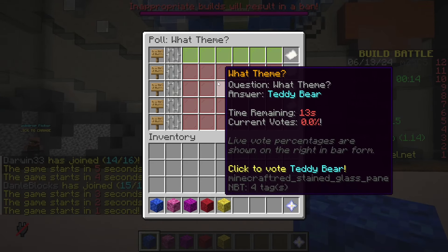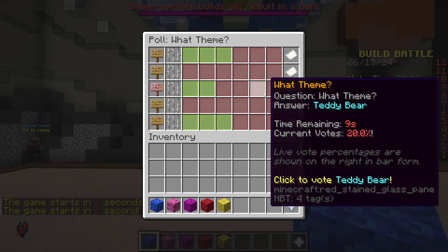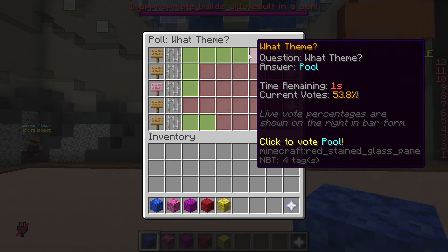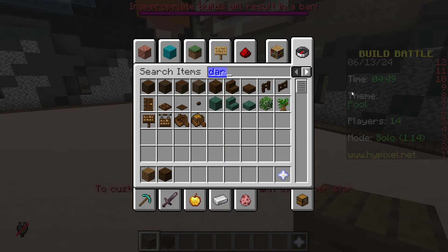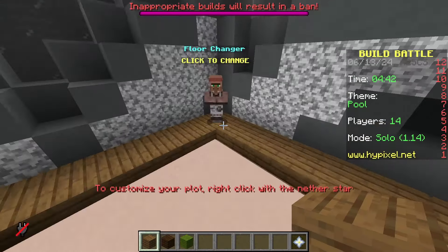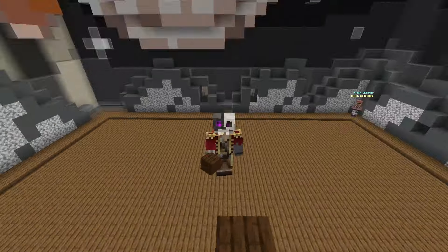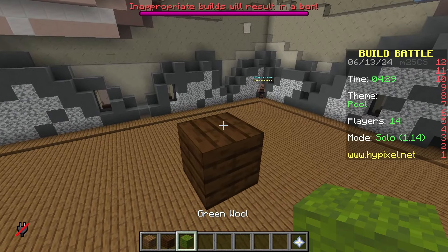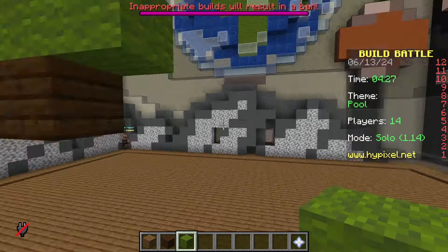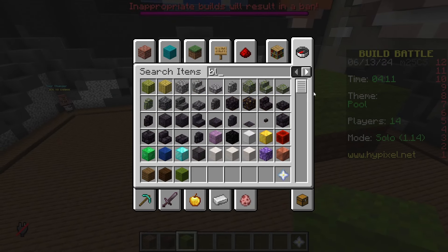Third round: trampoline, orange, teddy bear, dollhouse or pool. I am going to vote for teddy bear - it is absolutely not gonna win though. It is pool. Okay, you know what? I've got an idea. We're gonna go different from everyone else. Whilst everybody is probably building a swimming pool, we're not gonna do that. We're gonna do like eight ball pool or whatever it is. Is it eight? Is it sixteen? What, how many balls are in pool? I feel like that's something I should know, but why on earth would I know that?